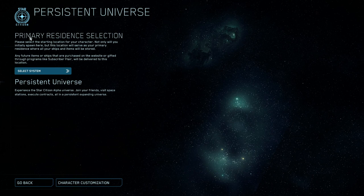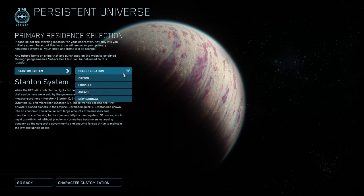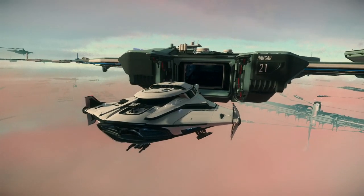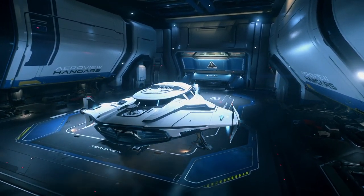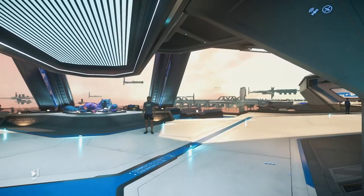After saving your character, you'll be taken to the Persistent Universe primary residence selection screen. It'll first ask you to select a system — right now there's only Stanton, so select that. Then it'll ask you to select a location for your primary residence: Orison, Lorville, Area 18, or New Babbage. Orison is a beautiful city, great to visit, but as a starting location I personally wouldn't recommend it.